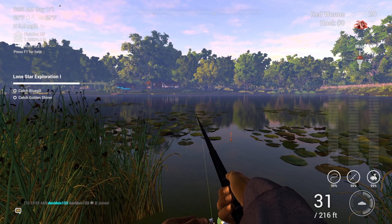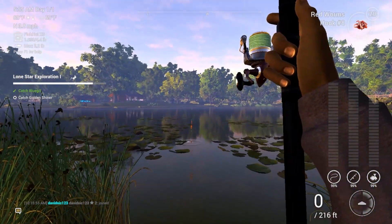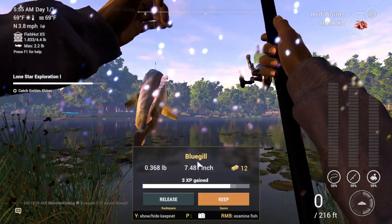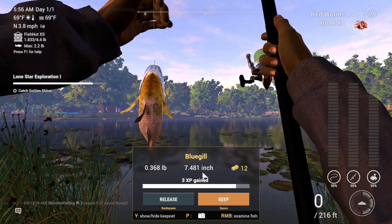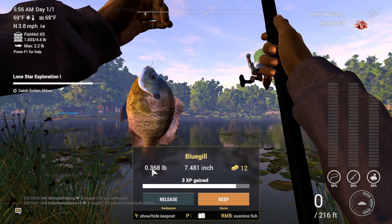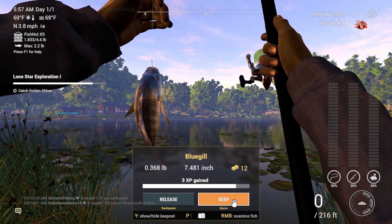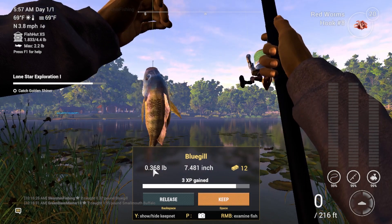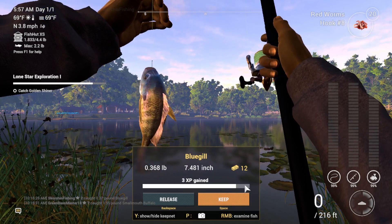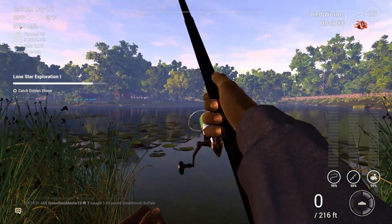We got a bigger bluegill — wait, did we? We did catch a bluegill already so this isn't a personal record, worth 12 bucks. The blacktail shiner — new personal best, 0.369 pounds, 23 bucks. That's weird that the shiner is worth more than the sunfish at basically the same size. Also got a challenge reward: perform a certain number of successful strikes in a row — reward is one bitcoin and a lucky bobber.